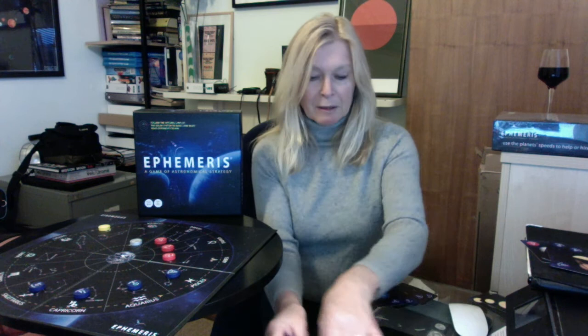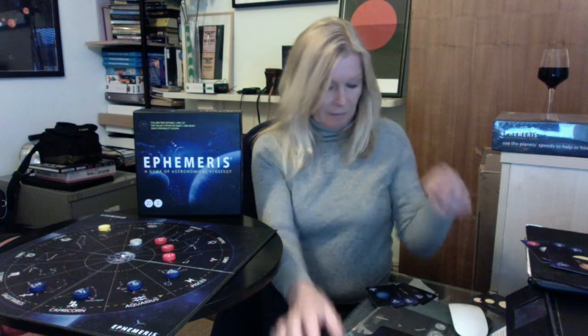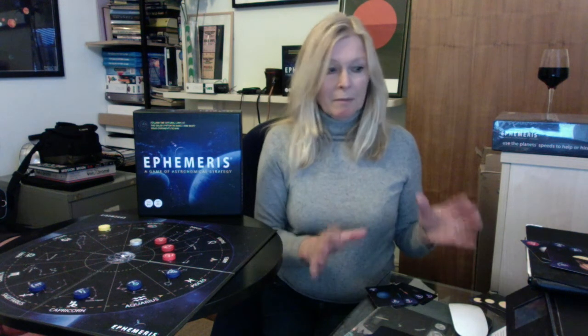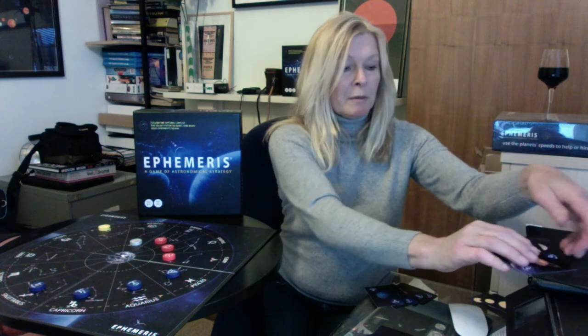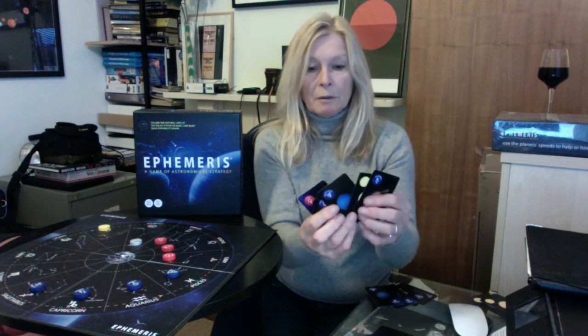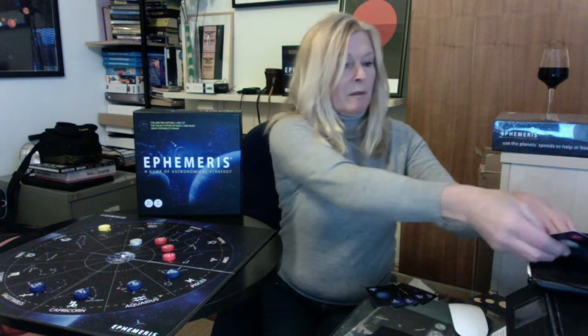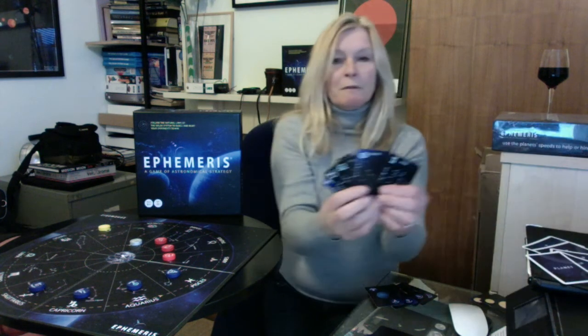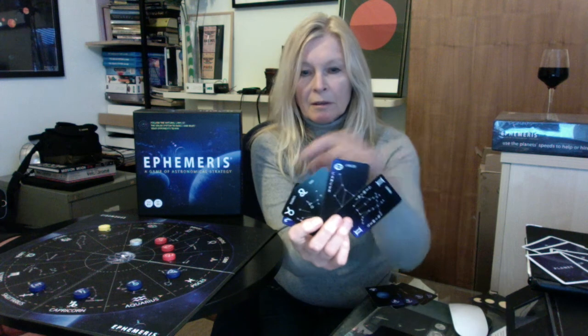For each planet we have cards — a pack of planet and Moon cards, and a pack of zodiac cards to match the board. At each start of the game, each player is dealt five planet cards, which includes Sun and Moon, so you don't know what each other have got — you keep them secret. You've got your five planets that relate to the five pieces on the board.